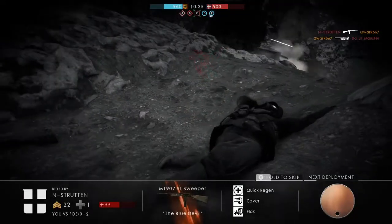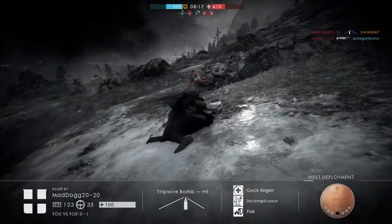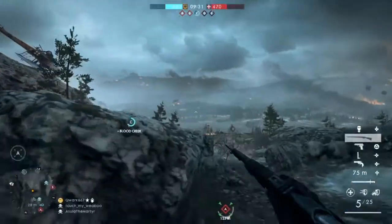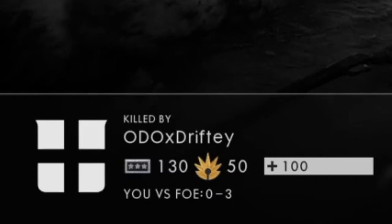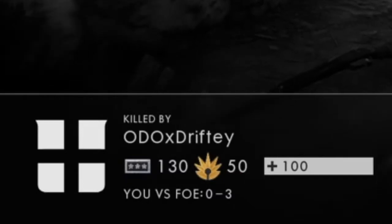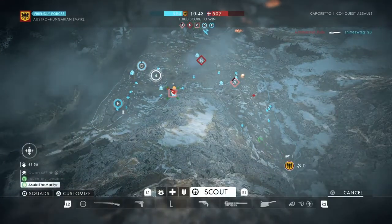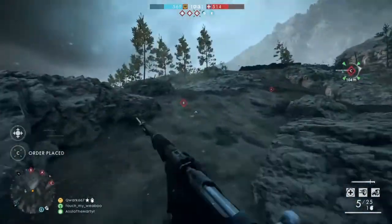Moving on to Caporetto — this map pretty much drove me nuts because of the ridiculous spawn placements that got me killed a couple of times, as shown in these clips. I began to spawn and this guy kills me from behind with an SMG, then gets shot by my teammate. I had real issues playing this map and it wasn't fun at all. Overall, the infantry maps are alright except for the problems I had with Caporetto.